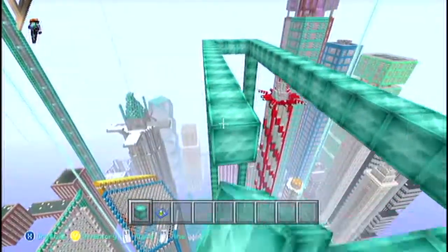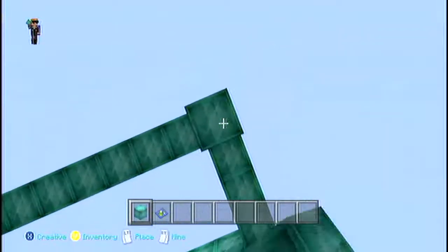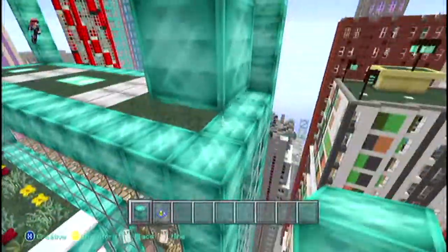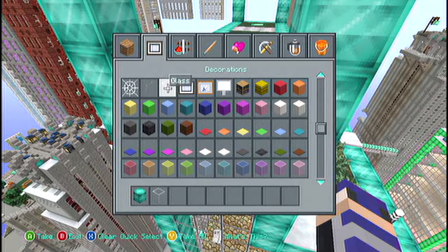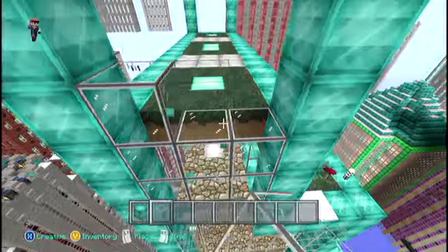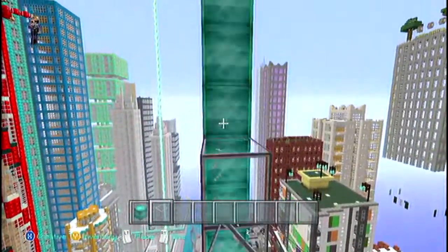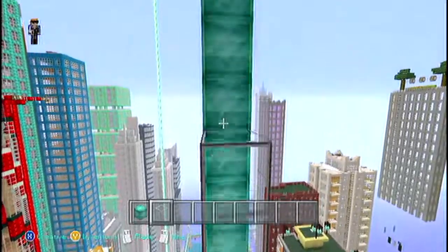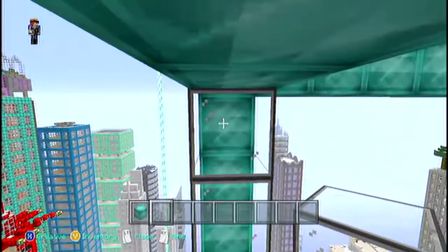I'm probably going to cut a majority of this out — it's going to be a very short video for you guys, because this is going to take forever to figure out. If the building was just a perfect square on top, perfectly flat, that would be the easiest thing ever to extend — just cutting off the top and building straight up the same thing over and over. But with this one, we have to make the new top end the exact same way it is down here, so it's going to take a long time to replicate. Especially with this more intricate design.